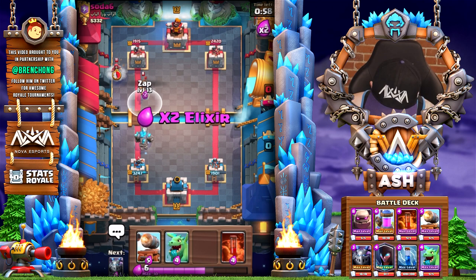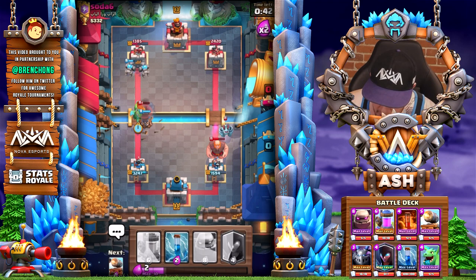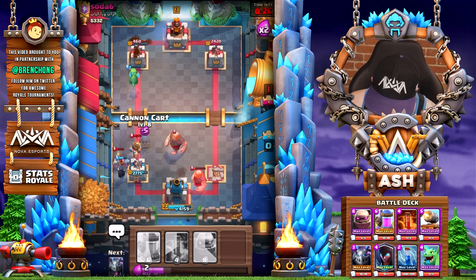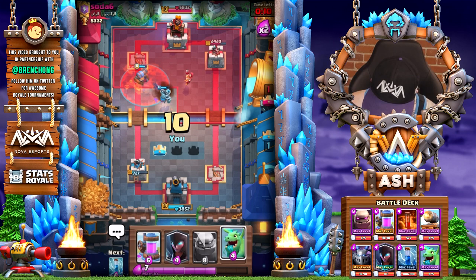Unfortunately I have a big elixir advantage despite his Miner. I was hoping the Night Witch would help out against that Miner. I'm going in the left lane knowing he doesn't have Giant in the cycle — so he can't really punish me, except with a Prince in the right lane. He probably has a spell in hand, Mini PEKKA in hand — it's going to be a difficult matchup. I don't want to take a charging Prince, so I'm just going to go ahead and poison this up, and play a Mega Minion on the right side.